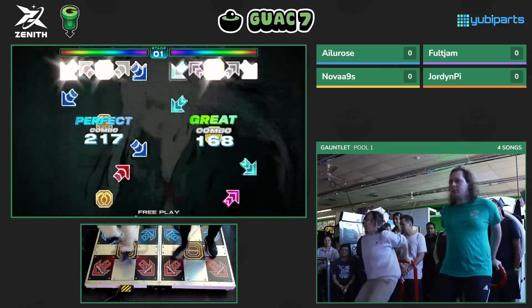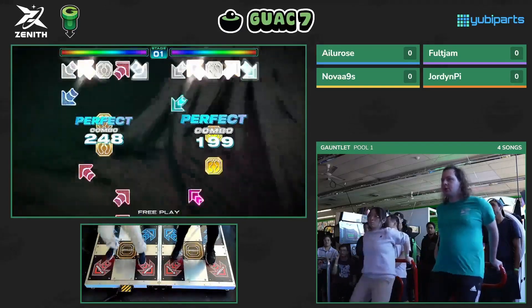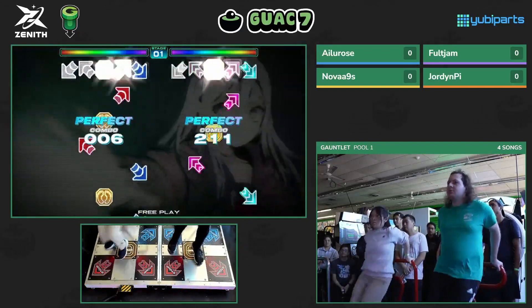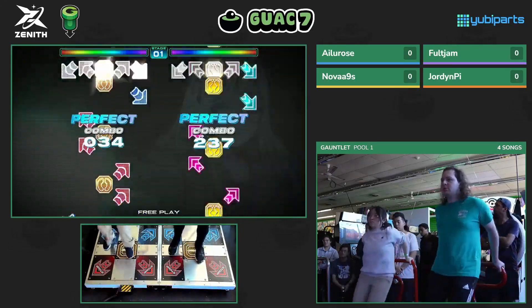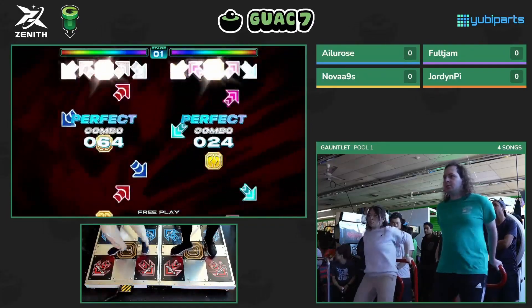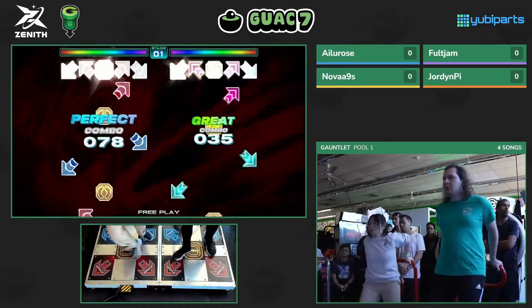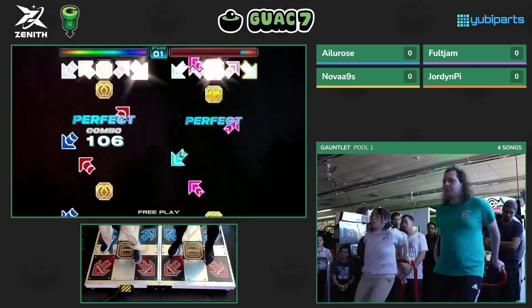Jordy P getting a string of perfects while Ailu Rose is getting a couple of greats and goods, which in this game really hurts you because a great is actually worth 60% of a normal score. So although Ailu Rose ended up with the full combo earlier, it's going to hurt her in the long run.